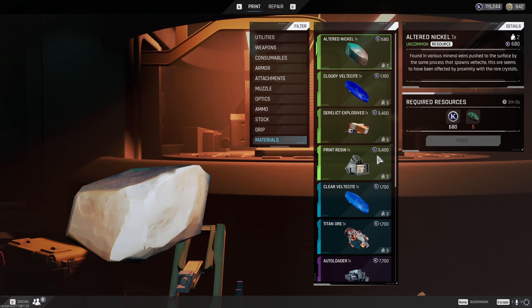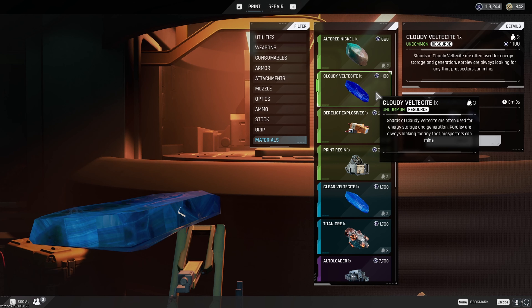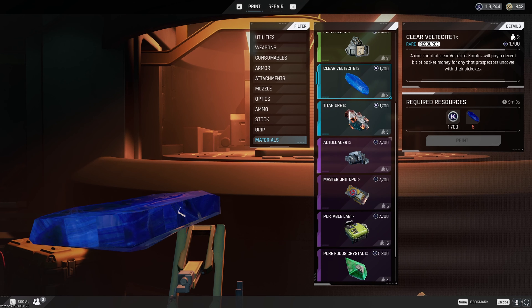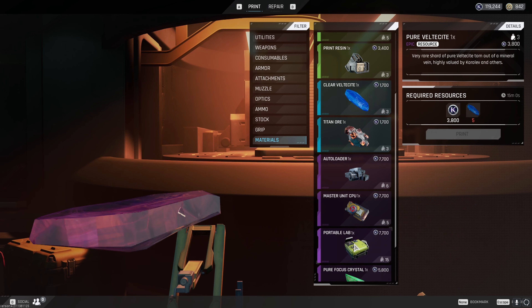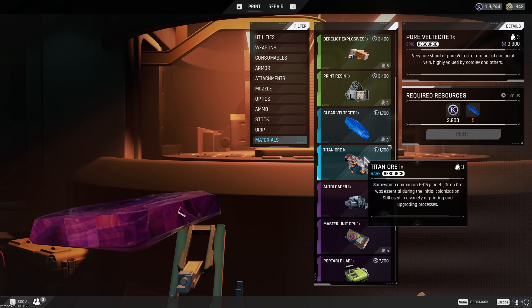Before I go, they also added new crafts to the printing station. You can now craft cloudy belt-to-site from odd belt-to-site, and clear belt-to-site from cloudy belt-to-site. You can also craft titan ore, pure focus crystals, and pure belt-to-site — all new crafts.